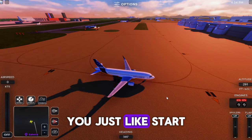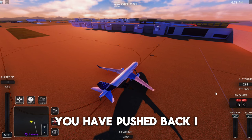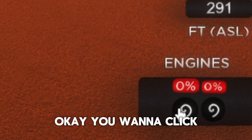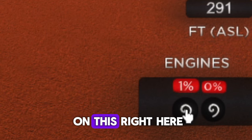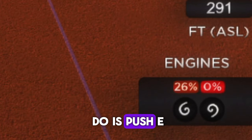Hold B and your brakes get activated, slowing you down. And voilà, you've pushed back. On the side you'll see two engine controls — click on the engine button and wait, or just press E.